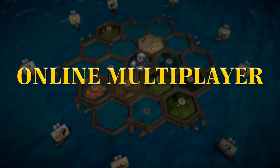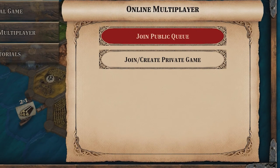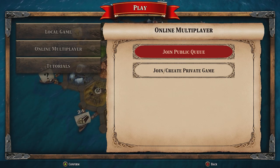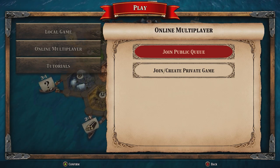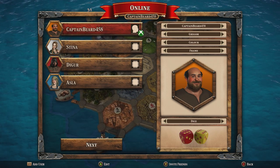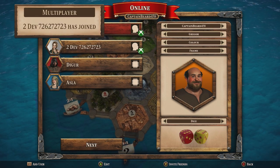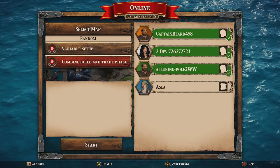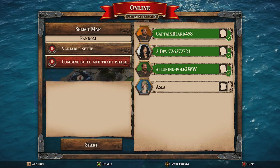Online multiplayer. In the online multiplayer menu you are presented with two options: join public queue and join/create private game. Join public queue will match you against up to three other players online. You will either join another player's lobby or will become the host of a game. When you are the host, other players will be able to join your lobby and you will be responsible for starting the game once everyone has readied up. You'll be presented with a menu that looks just like the configure game screen. After you've chosen your player, color, dice, and hex frame select next to move on to the final stage of game setup. Here you can toggle on or off variable setup and combine build and trade phase. You will be able to start the game once all players in the lobby have hit ready and are highlighted green. Only the host can start the game by selecting start.